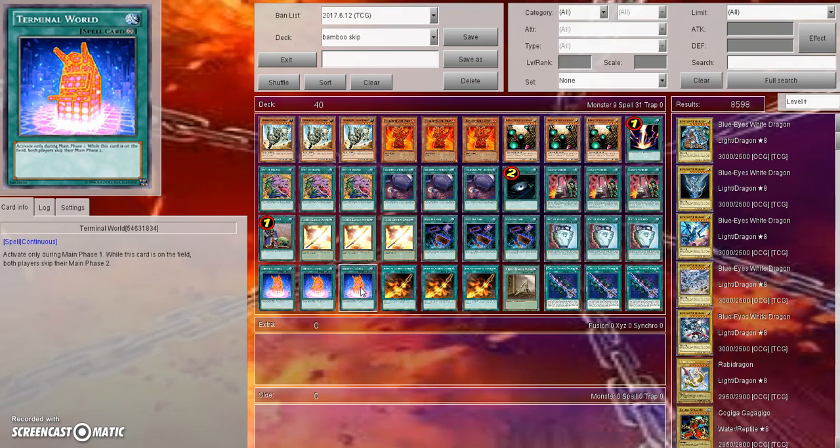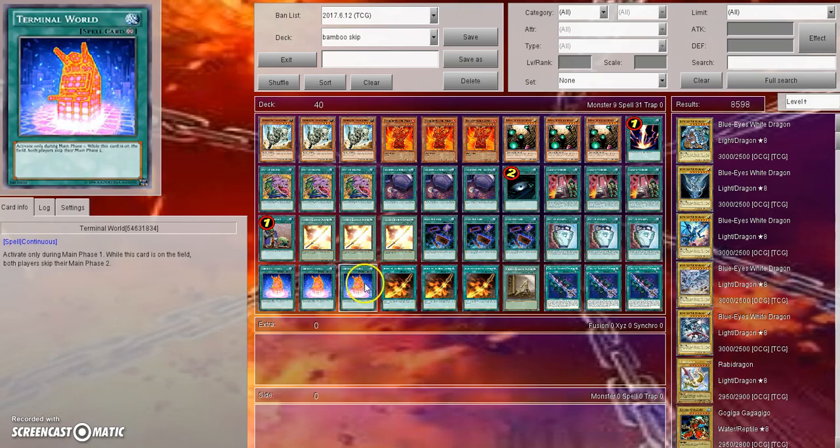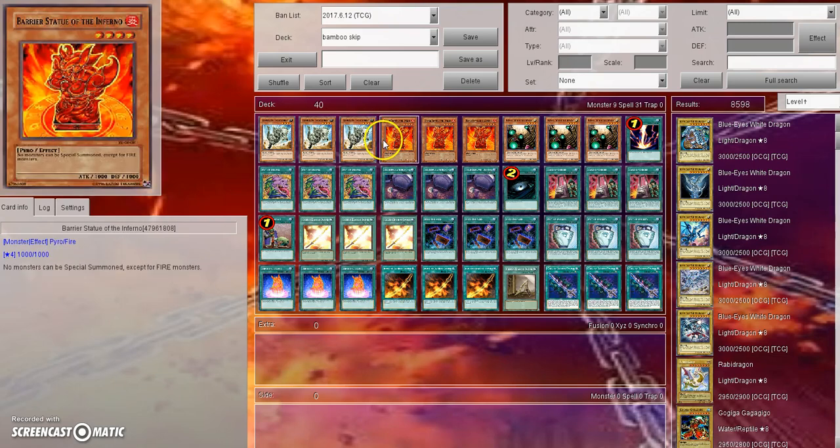The Final Countdown build I showed at the beginning uses Master Key Beetle, which works well there because you run the Dark Barrier Statue — you overlay two of them into the extra monster zone with Key Beetle, detach to target Cursed Bamboo Sword, and next turn detach to target Terminal World. That locks up Terminal World and Cursed Bamboo Sword, preventing Twin Twisters from popping those cards.